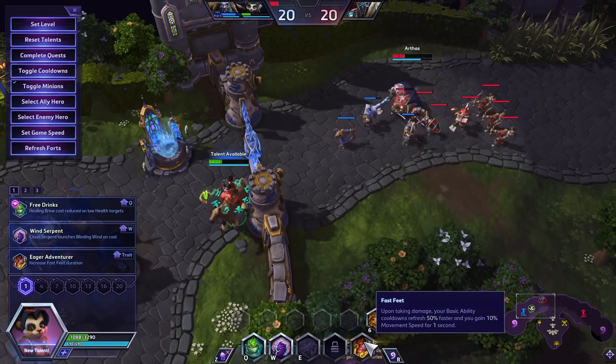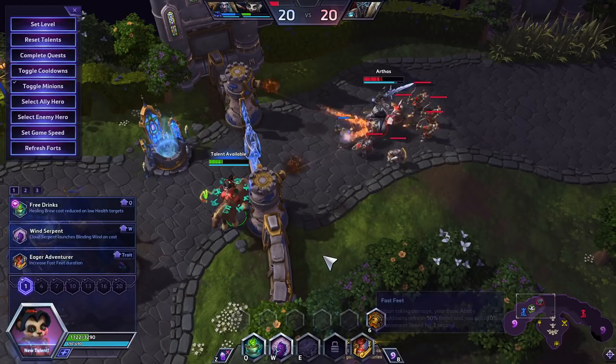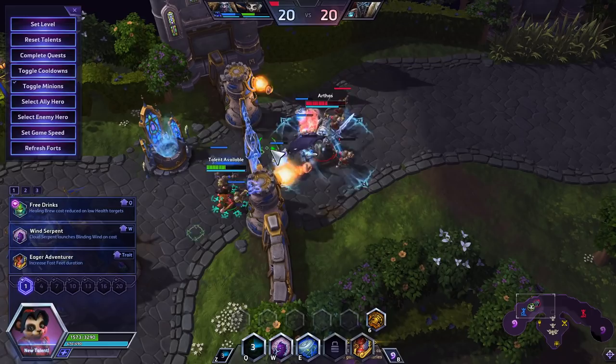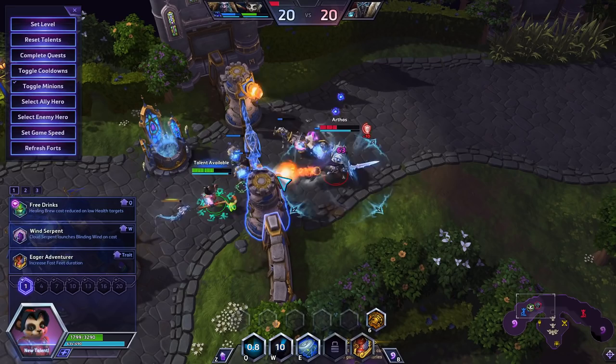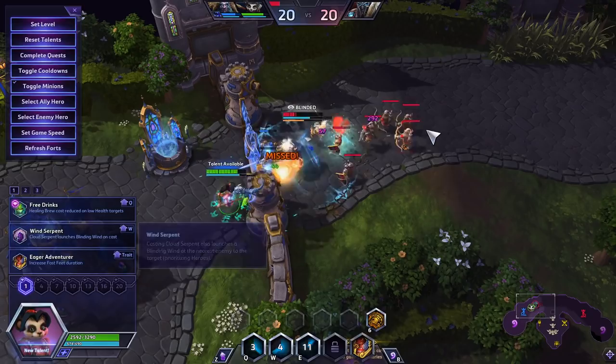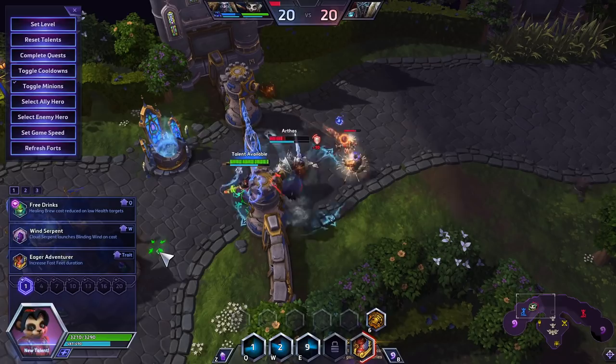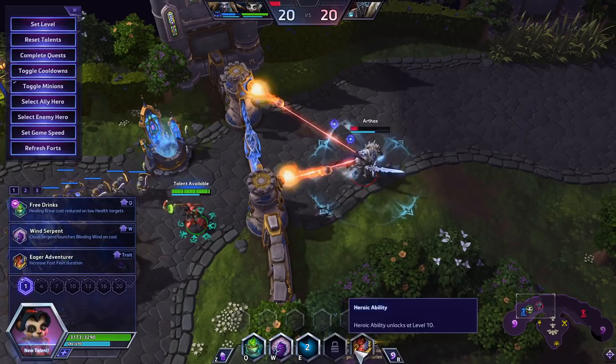Those can be reduced by your trait, which is called Fast Feet. Upon taking damage, your basic ability cooldowns refresh 50% faster and you gain 10% movement speed. I like to take damage by small effects, things like Arthas's E. I can tap it for just a second and keep my cooldowns low without taking a lot of damage. I'm just walking in and out to lower the cooldown of my abilities, not staying in his trait for very long — just walking in enough to get those cooldowns lower. That allows me to get a lot of effectiveness against something like an Arthas or a Blaze.